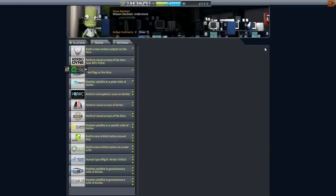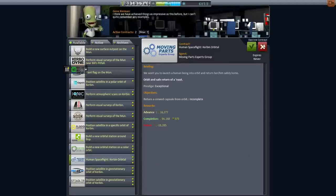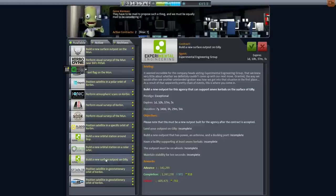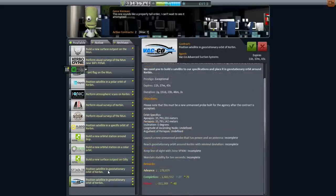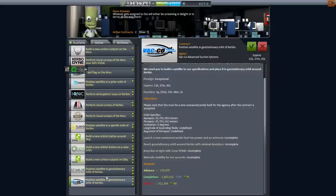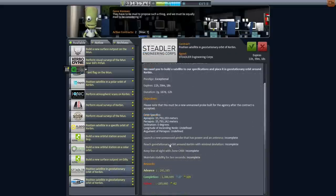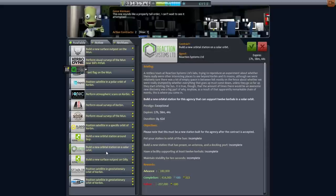Let me get rid of the not-interesting contracts. New surface outposts on Ghillie — that's ambitious. I've got two geostationary satellites but they're at two different locations that need line of sight. Those are very lucrative but I'm not exactly pressed for funds — I could probably launch quite a large rocket. Build a new orbital station in solar orbit — 12 Kerbals.